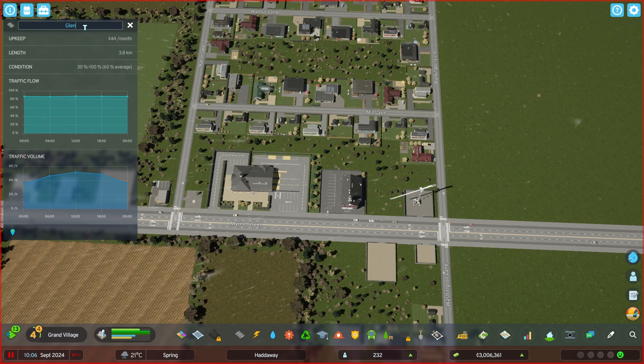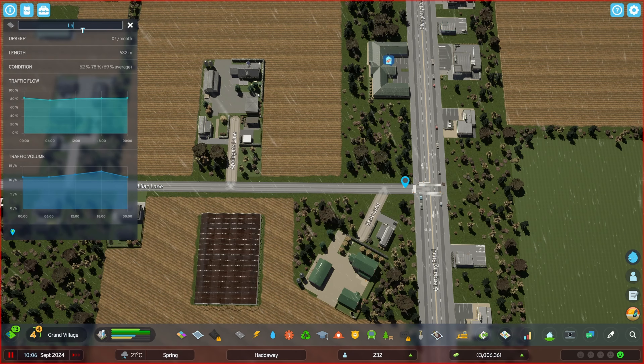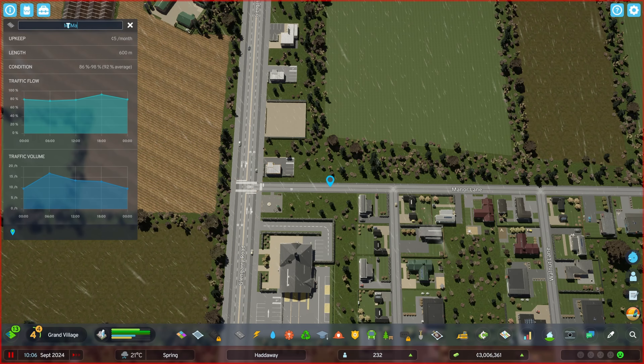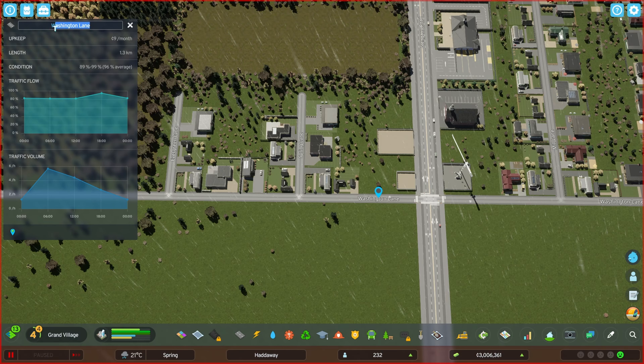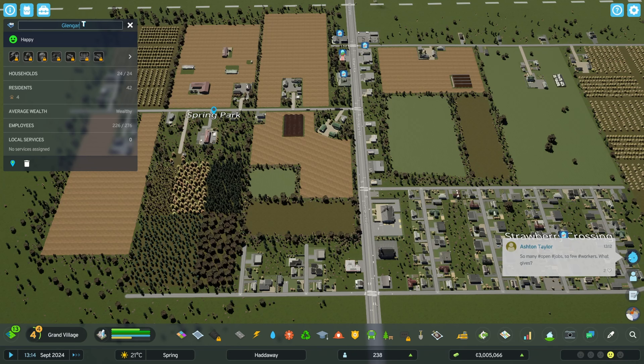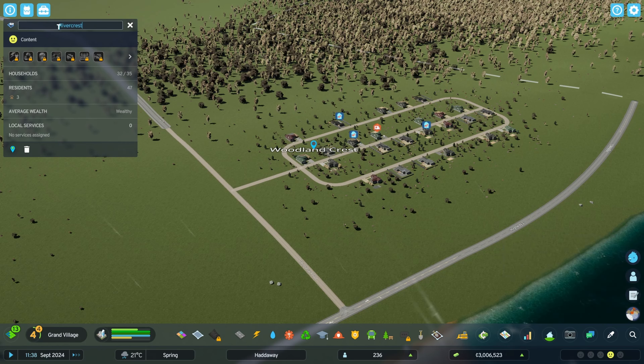So let's rename Myrtle Street to Glengarry Road. Elm Lane can become MacDonald Street. Lilac Lane becomes Loughlin Street. And Manor becomes McMartin. I don't know why the game insists on putting Washington in all of our cities — let's call this Bethune Street. So now Spring Park can become Glengarry Farms, although I'll come up with a better name later. Strawberry Crossing is now Glengarry Village. And this district down here we'll call Rivercrest.